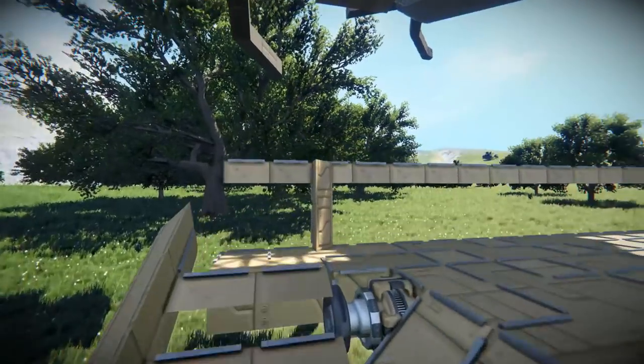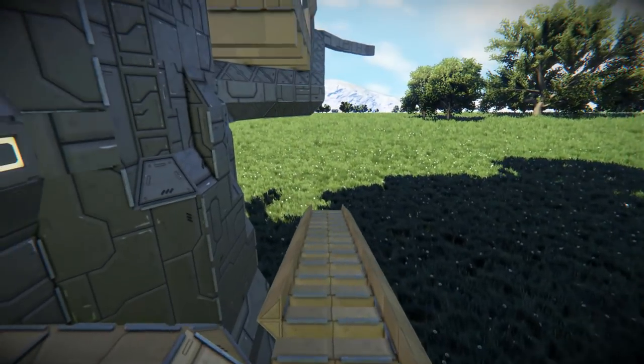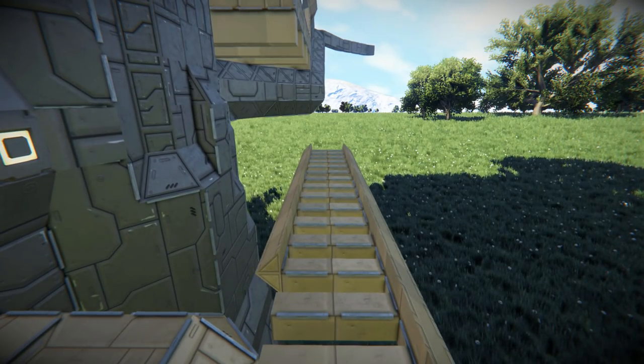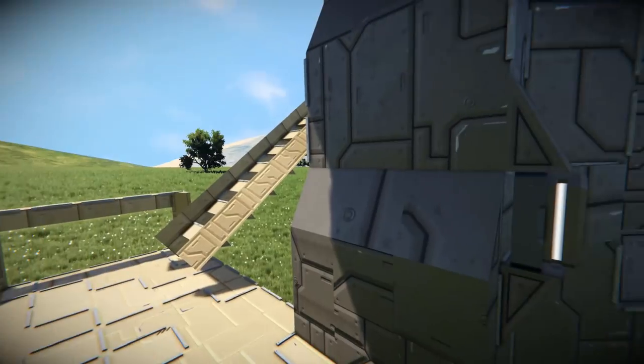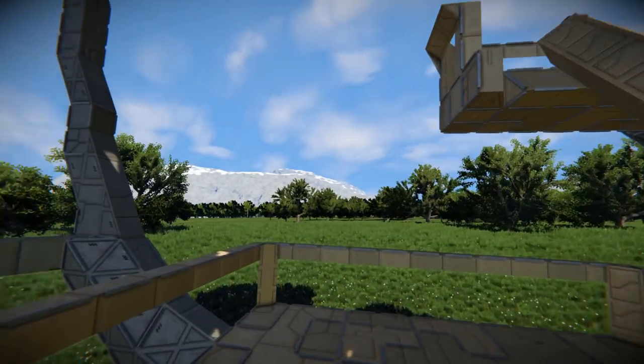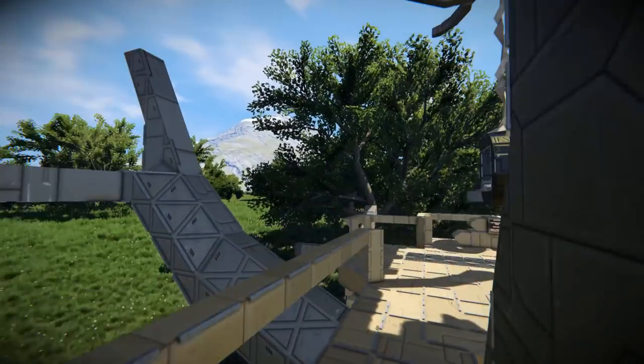Coming around the side we have a little ladder going up. Up here there's a button you can press which will raise the ladder to stop those pesky wolves from coming up - although it won't stop other players because they can just jetpack. There's a small balcony here with not much going on, but we can keep going up.